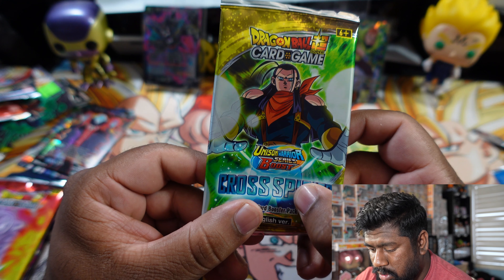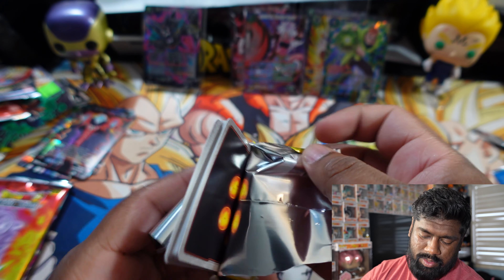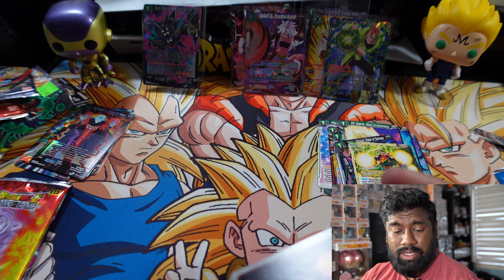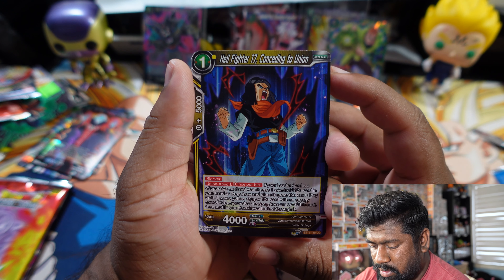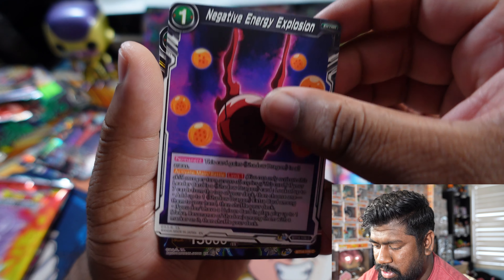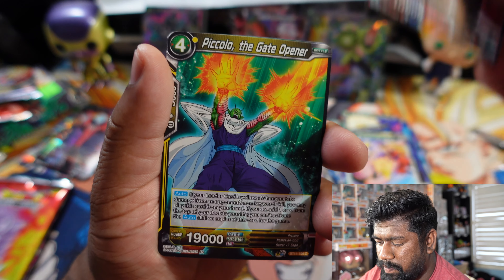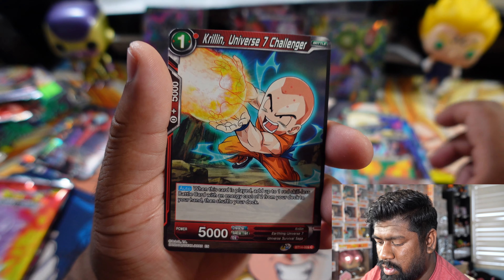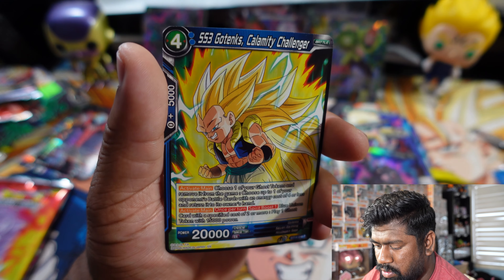On to the next pack — Super 17 art. You can open it from the top — easier, just slide the cards out. I don't know how other guys online do it; it's quite hard. We got: Hellfighter 17 Conceding to Union, Super Saiyan 4 Vegeta, Negative Energy Explosion Super 17, Tapion, Power Beyond Super Saiyan 2 Son of Goku, Piccolo The Gate Opener, Krillin Universe 7 Challenger, Fidel, Maturon Shenron Power of Darkness, and SS3 Gotenks Calamity Challenger.